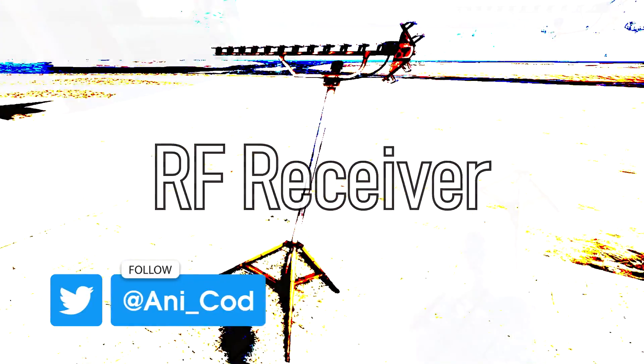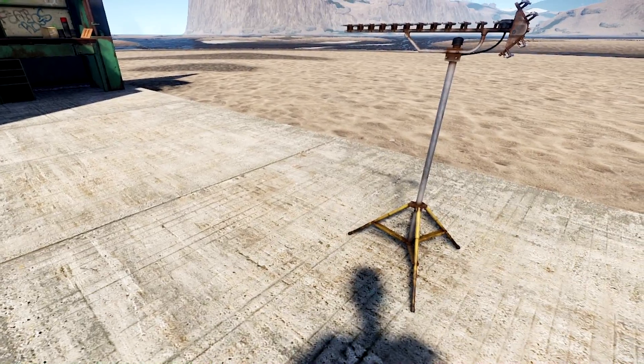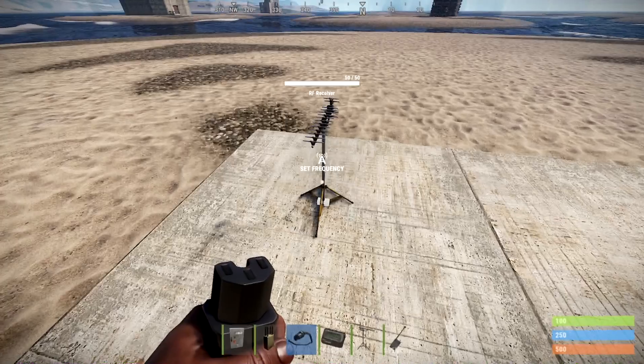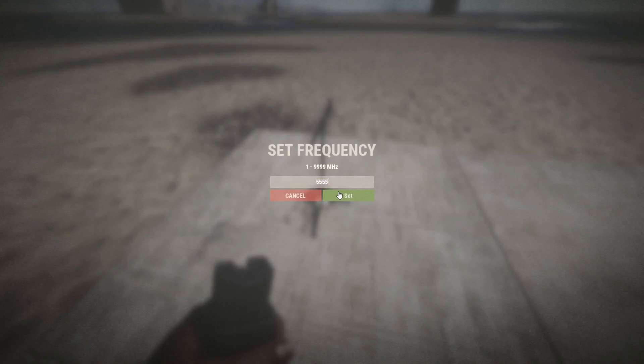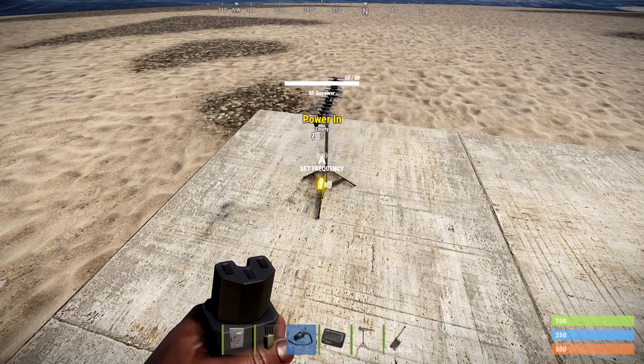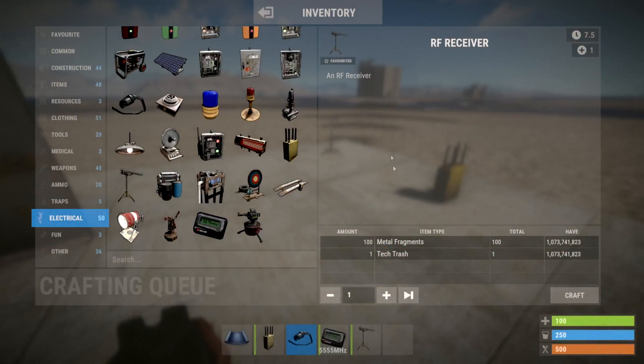If you're not having any luck finding one of these, you can get yourself down to the outpost and buy one for 75 scrap. The RF receiver is more of an antenna really, because it not only receives a signal, it outputs power when it does too. You can set the frequency by holding E and it has a power in and a power out that acts similar to a pass-through. Like the other components, this can be crafted with a level 2 workbench and it costs 100 frag and 1 tech trash.